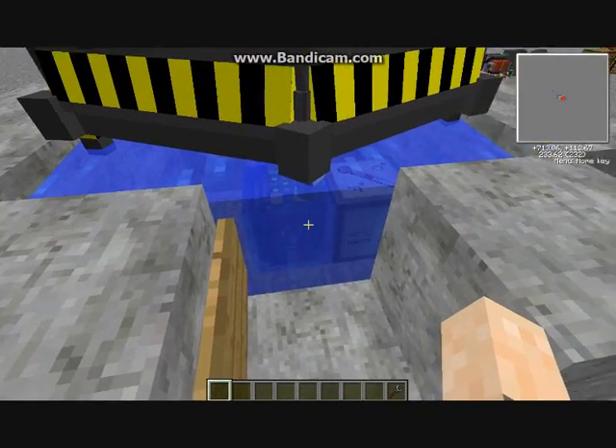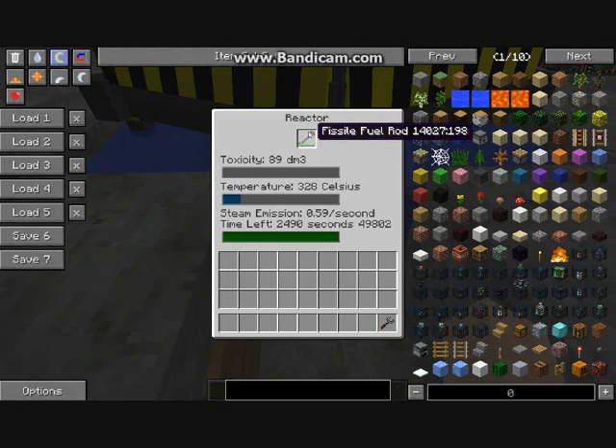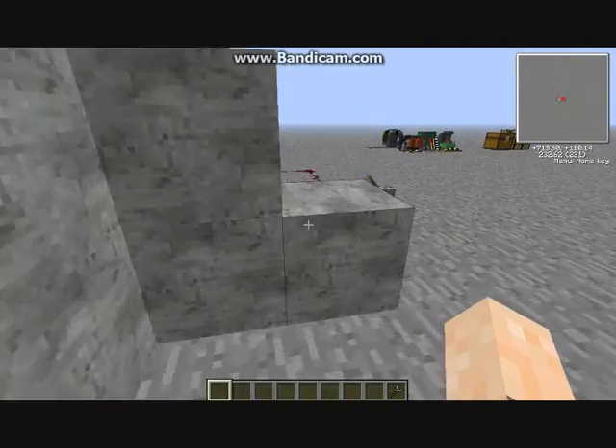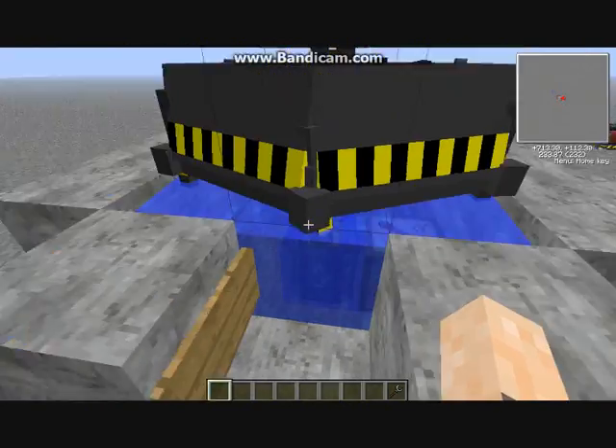As you can see the block changes and shows you what's in it. You can shift right-click and it takes you to the inside. Your fuel rod has a life and it will go down very slowly — in real life time about 10 to 15 minutes it'll be about halfway gone. As you can see it heats up very quickly, and the toxicity is also very bad.